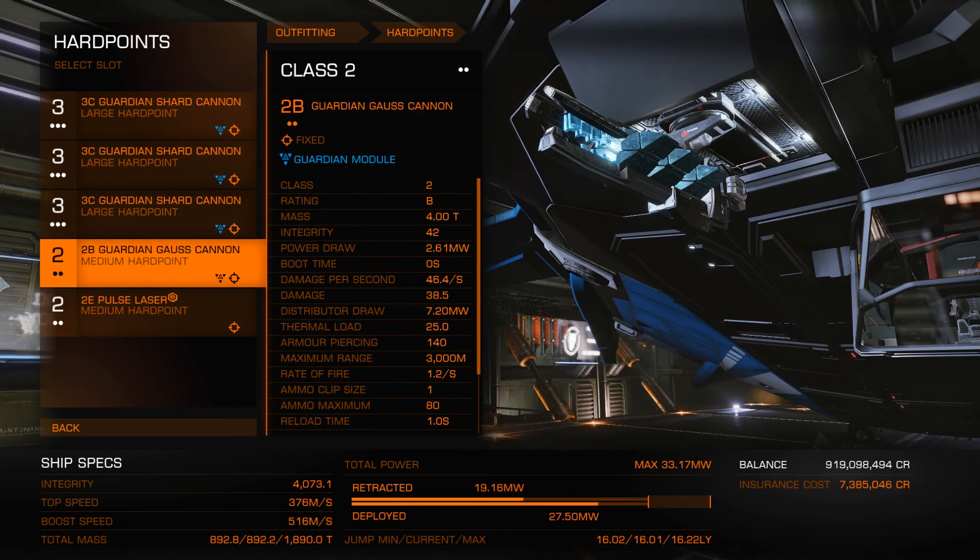For my core internals, I use military grade composites because, as I said, Thargoids do absolute damage so resistances do not matter. Military grade is basically the same as reactive and mirrored as far as absolute goes — so just get military, keep it cheap, and it's the same thing. Heavy duty 5 with deep plating.